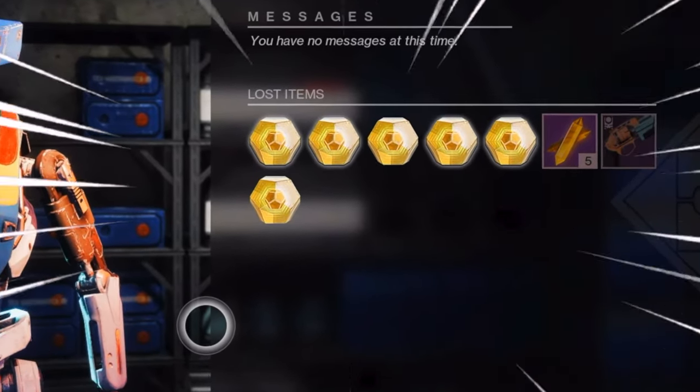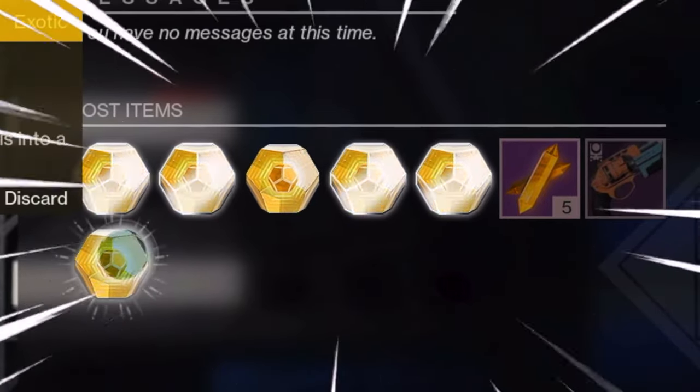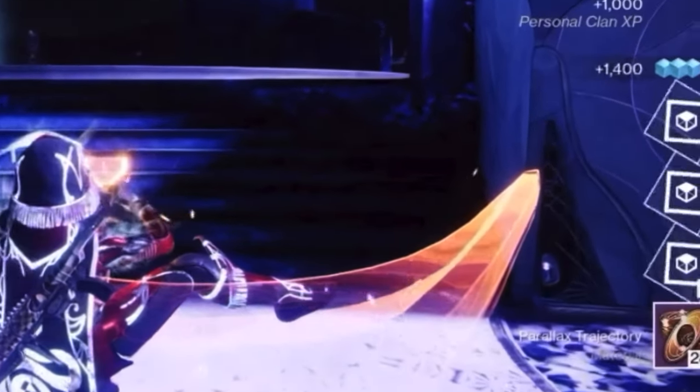I'm going to be showing you how to complete the Corrupted Grandmaster Nightfall through a boss cheese so you can also get exotics, masterwork materials, and a nightfall weapon fast.